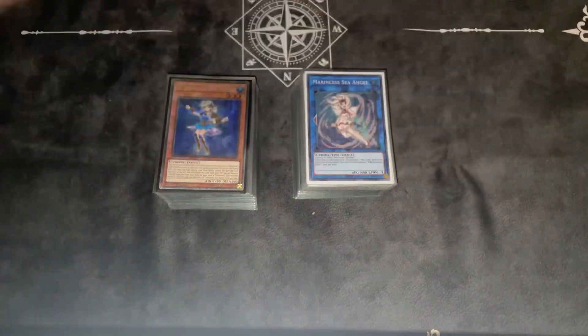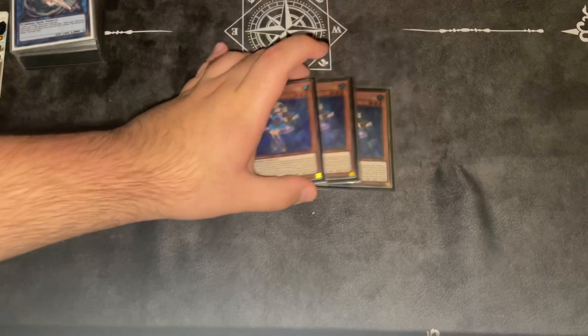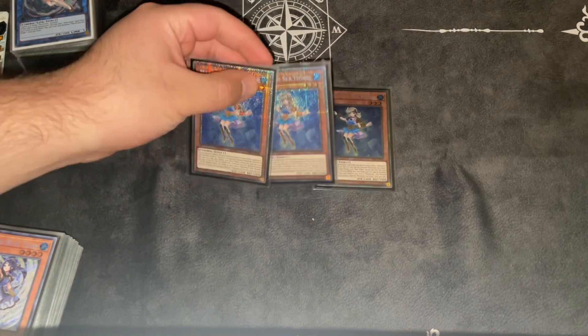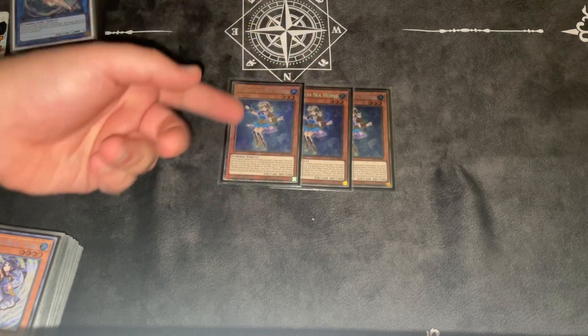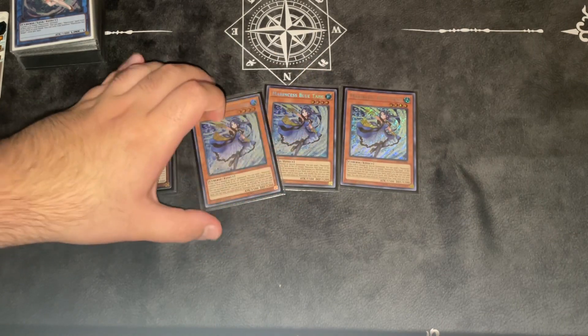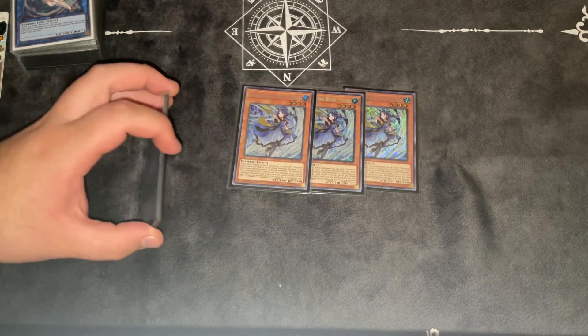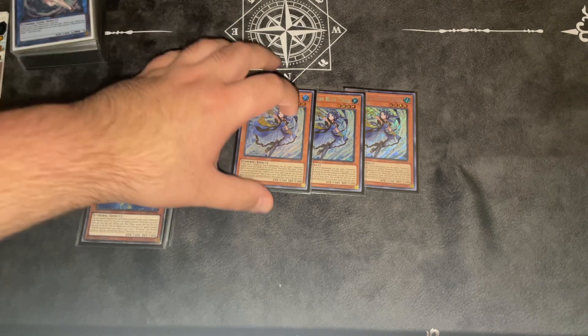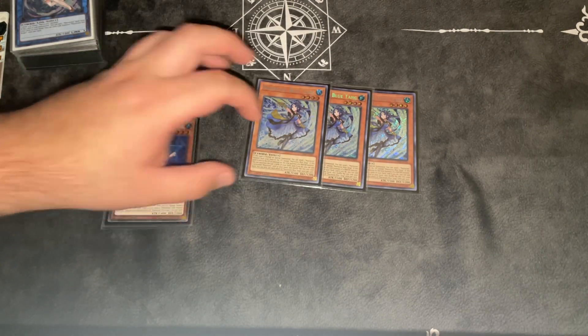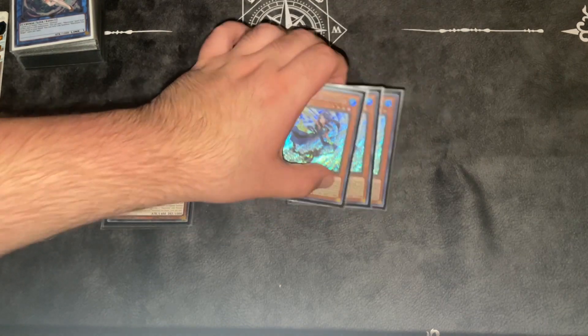Without further ado, I'll go with the main deck, side, and extra. For Marincess monsters, I play triple Seahorse — standard one-card starter. This just says when it's in your hand, you can special summon it to a zone a Marincess Link monster points to. And then triple Blue Tang. This is pretty much like a Foolish Burial on summon, and then when it's used for Link summon, you can reveal the top three cards of your deck and add one Marincess card from that. That's the best standalone monster of the deck.